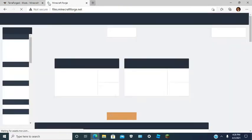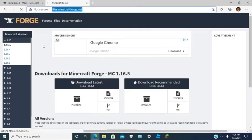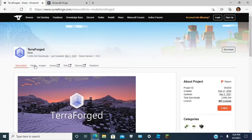Go to files.minecraftforged.net. That is the link you will need for Minecraft Forge. It will be down below in the description if you need it.